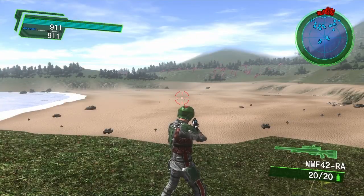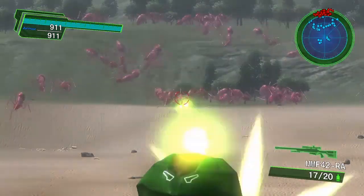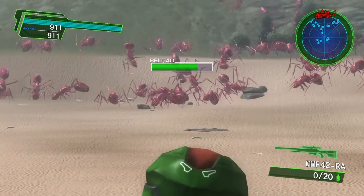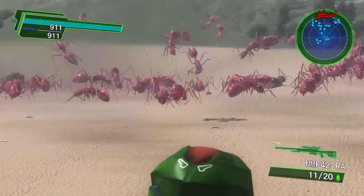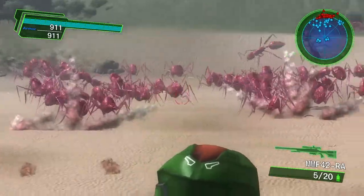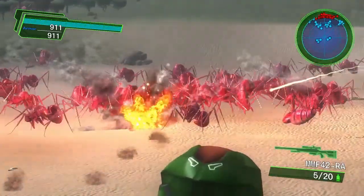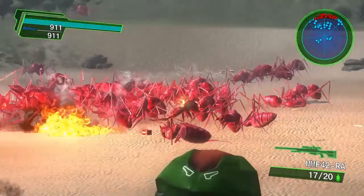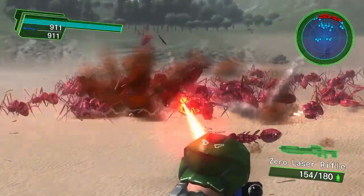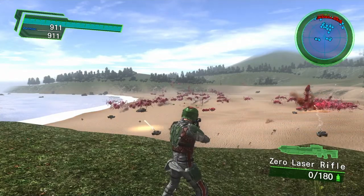Now we're looking at the MMF 42 RA and the Zero Laser. The RA has a good zoom and fires a three-round burst, but the range has been decreased significantly — a very shallow range. It does have a quick re-chamber and quick reload though, so as a sniper rifle it's not bad, it just doesn't have the range of the others. The Zero Laser has decent zoom — you hold it in and once it's gone, it's gone.